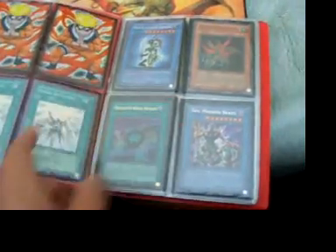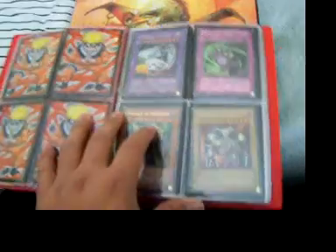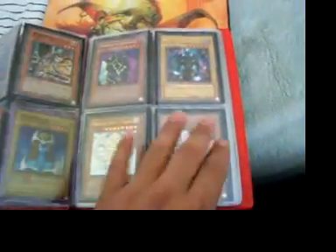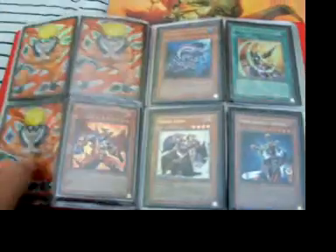So this is the binder — this is the dollar binder. Everything here is going to be for a dollar. There's not actually that many good cards. Like the Super Recharges are going to be for a dollar — really, really cheap. Not a lot of people actually want Solar Recharge because our lives are becoming really popular now. So Solar Recharge for a dollar is actually pretty good. There's not that many good cards here, but these all are a dollar.